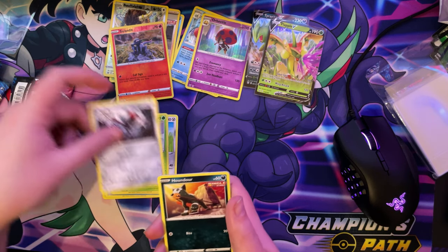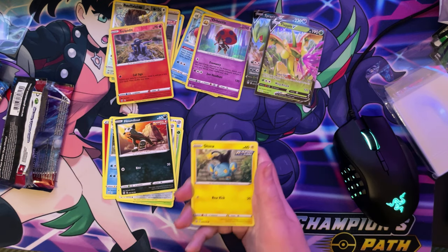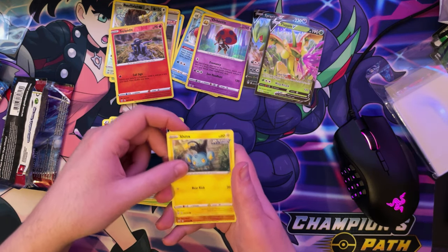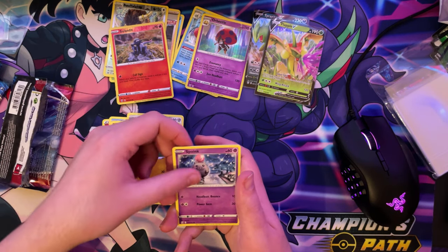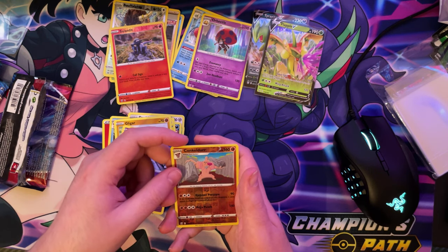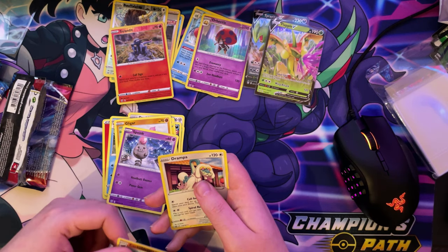We got a Phanpy. We have a Houndour. I don't know how you say these, so if I'm saying them wrong, I'm sorry. We have a Gligar. We have a Spink. We have a Reverse Holo Conkeldurr. And we have a Non-Holo Drampa.